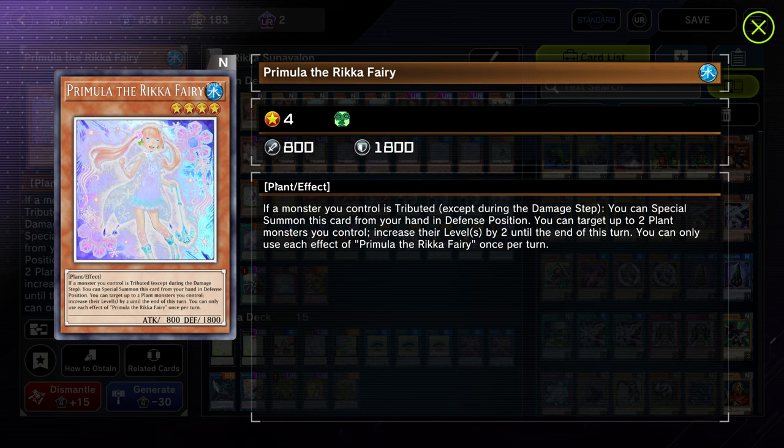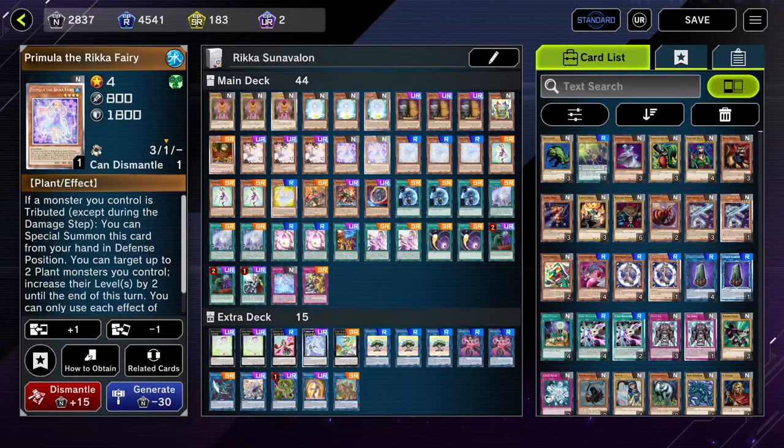Normally you would play one, but playing two is right in this format because of Runic cards. If they Runic banish one of your Pramulas, you're basically out of luck for the entire game, because it is a one-card way to get to Strenna off of just a Glamour. If you don't have a Pramula in your deck, you can't really do that combo to get to Strenna.